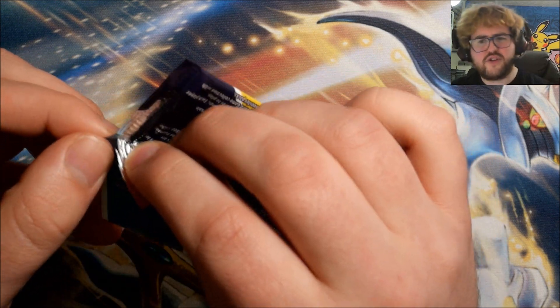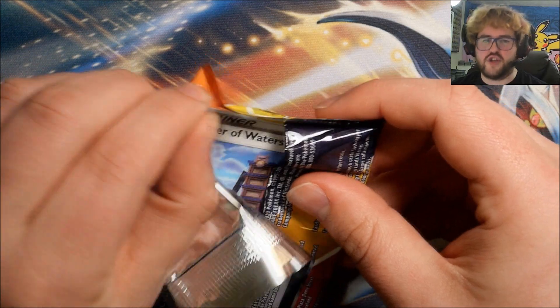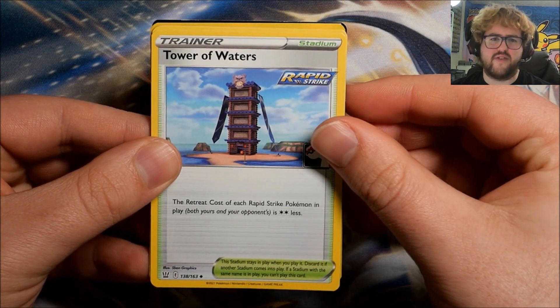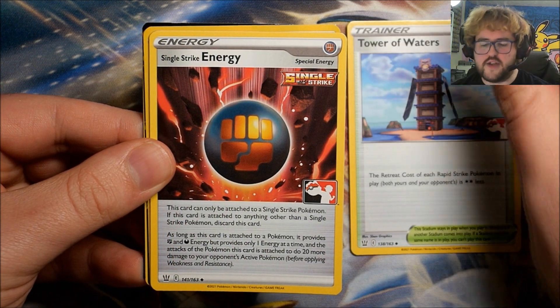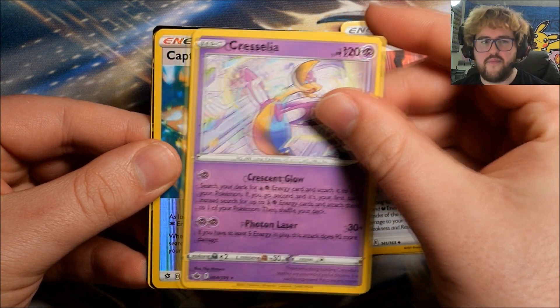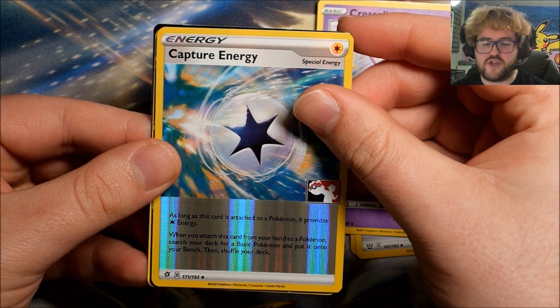I do hope it doesn't end up being crazy expensive for these. There are obviously going to be chase cards — the Charizards, the Eeveelutions — they're going to be a little bit of money, but hopefully it shouldn't be too bad when rounding out the supporters and everything like that. Pack 6: Tower of Waters, Single Strike Energy, Cresselia, Foil Capture Energy — and it looks like we've got something good behind it here.